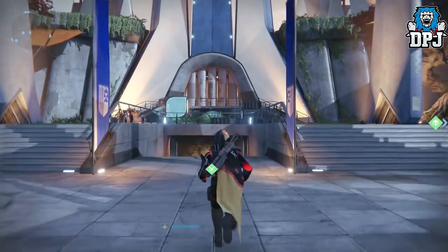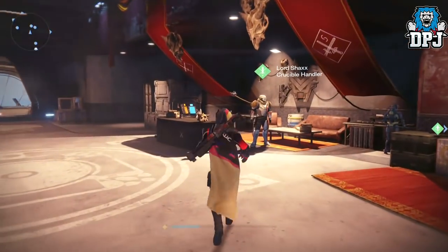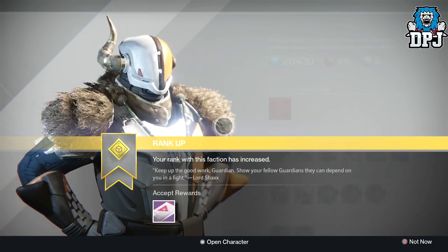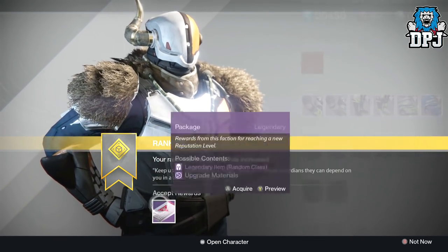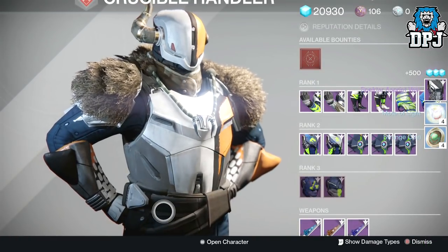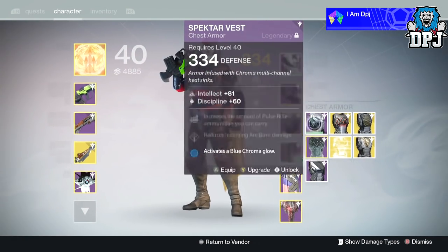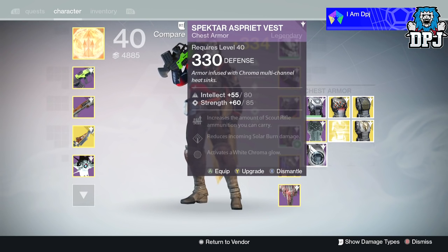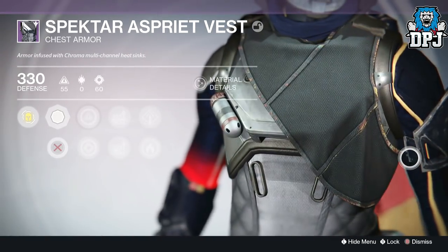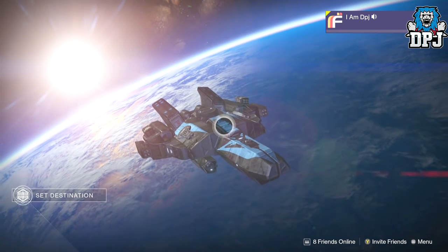Now we have my Hunter PvP rank 27. Please, Lord Shaxx, give me that beast roll Longbow. I'm so fed up of grinding PvP for these packages - just give me something good. I want to cry. What is this pile of crap? Why give me a vest which is covered in a shit rag? Shaxx, go yourself.